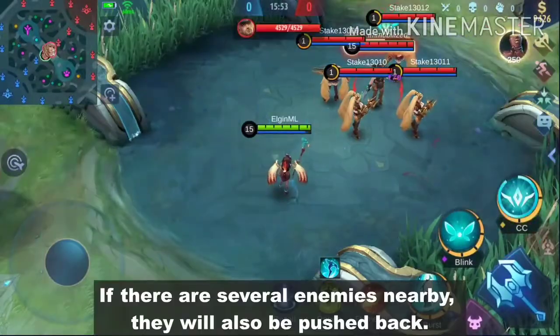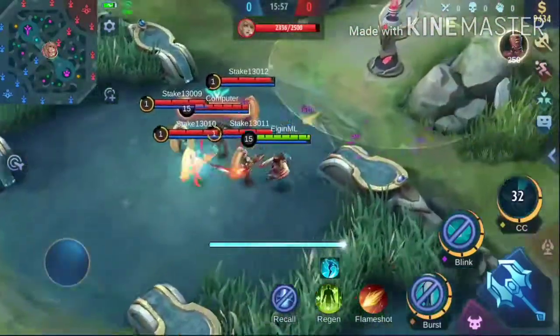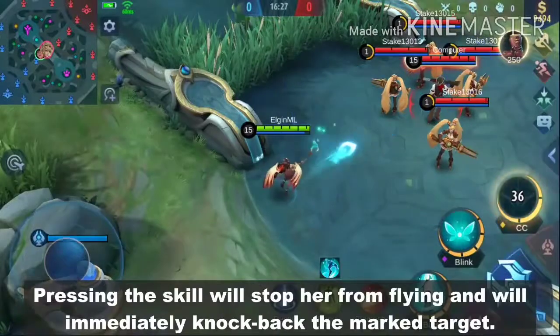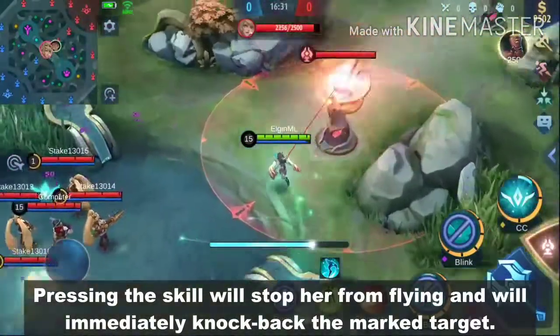If there are several enemies nearby, they will also be pushed back. Pressing the skill will stop her from flying and immediately knock back the marked target.